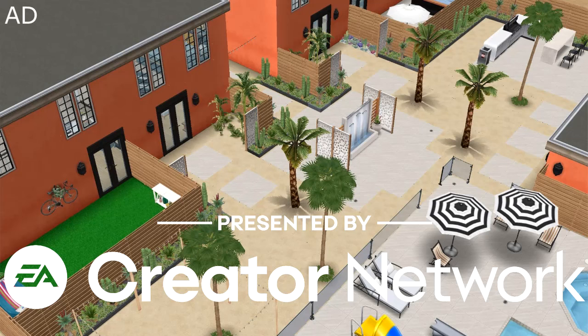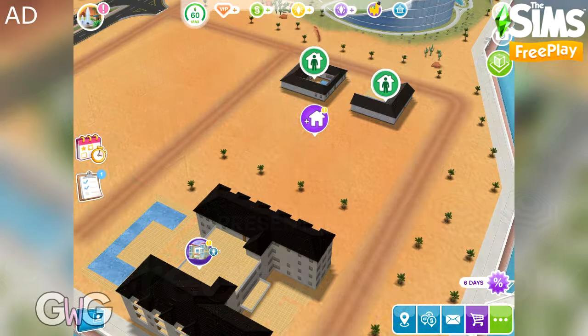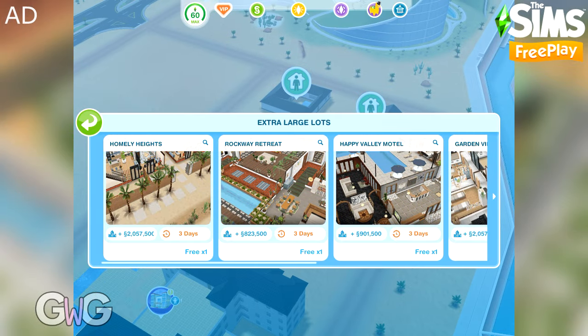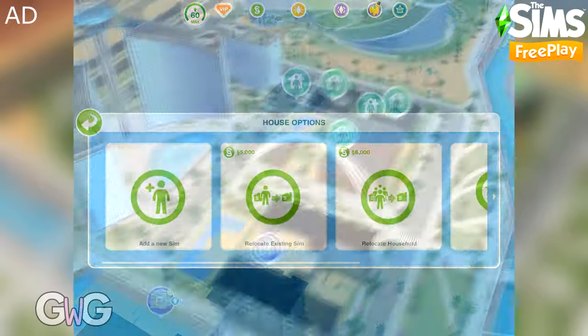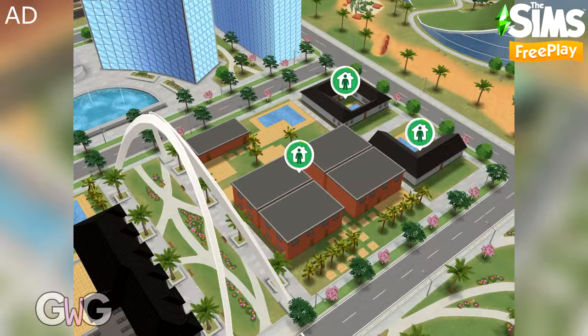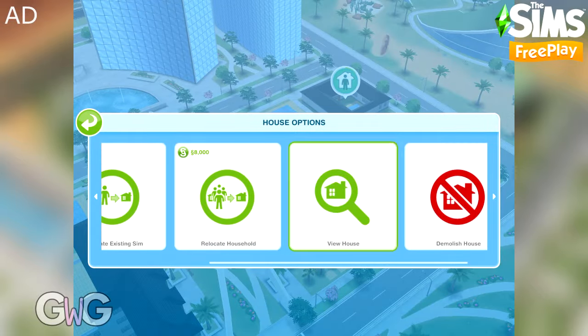Early access provided by EA Firemonkeys, presented by EA Creator Network. In this video I'm going to take you on a tour of the Homely Heights house template, which you unlock if you manage to complete the Zest Zone on the commercial court Sim Springs event, house number three.